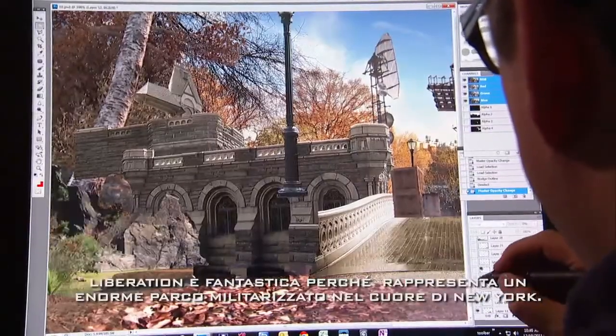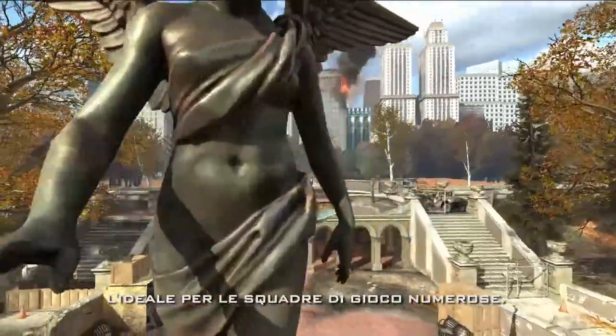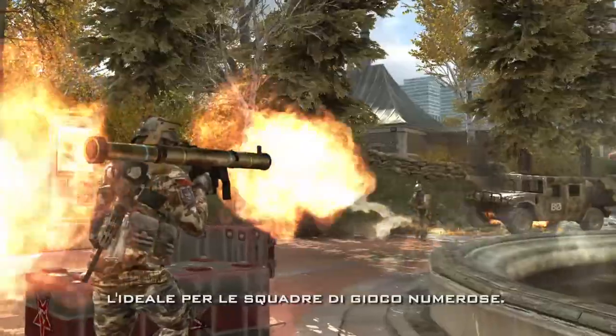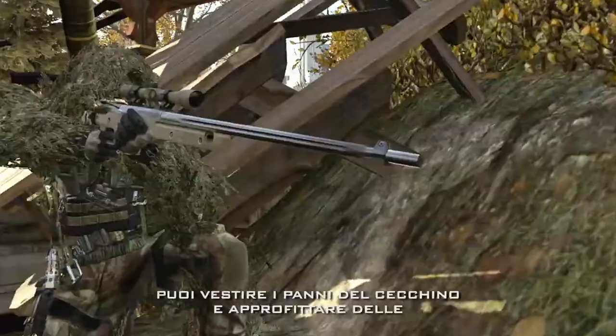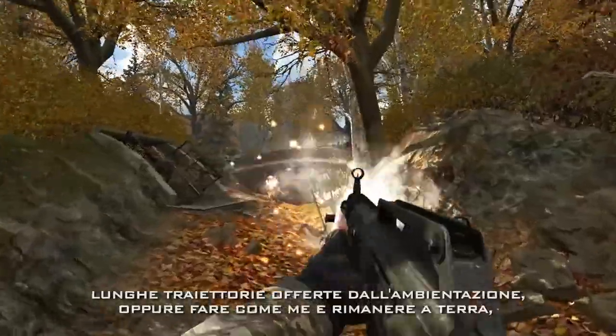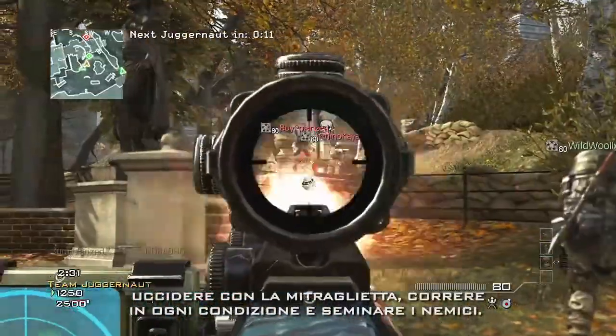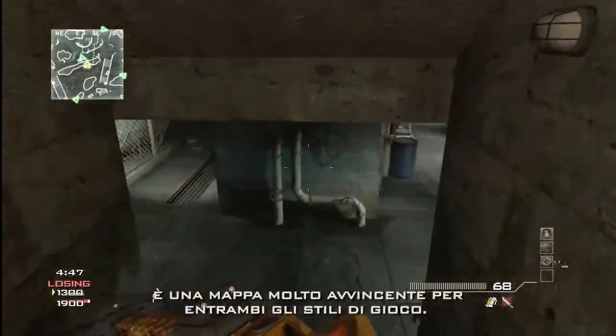Liberation is awesome because it is this wide open militarized park in the heart of New York City. It's great for big team games. There are two great ways to approach Liberation: you can be a sniper on those long sight lines, or you can hit close to the ground in the ditches with a submachine gun, running on extreme conditioning, outflank, and hit the tunnel. It's a really great map for either style of player.